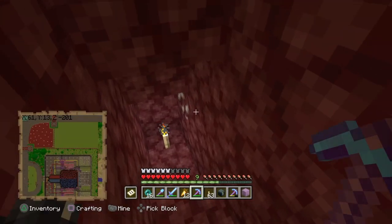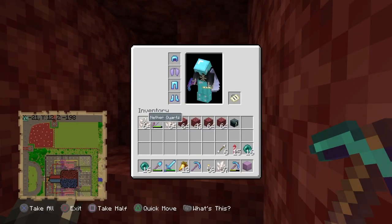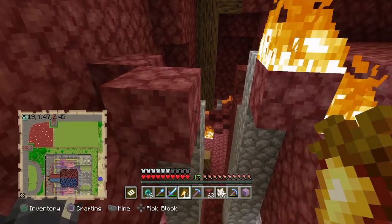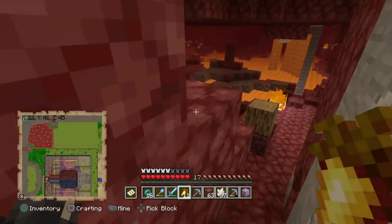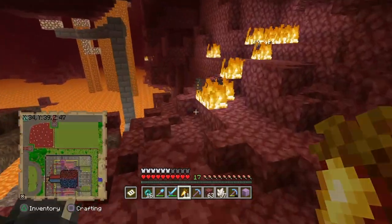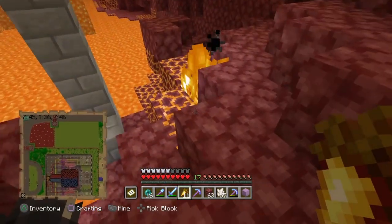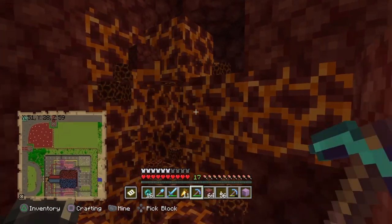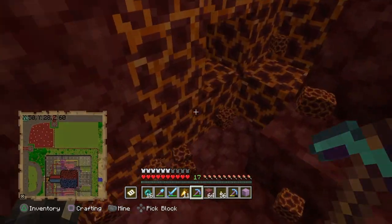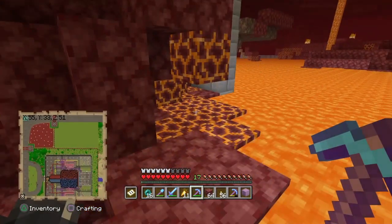We need to go to the nether anyway for magma blocks. I haven't even mined ten blocks from my nether portal and I already found quartz - that didn't take very long. We already got ourselves almost three stacks of quartz, which is over what we need. Now for the more dangerous side of things here in the nether, we need to actually go get some magma blocks. I think I see some over here - there's some right there and I believe there's some right there. This isn't very much, but I'm wondering how big this vein is. This magma block vein was actually pretty decent in size - I was able to get quite a bit, and we're still getting some more. We've got over two stacks already.